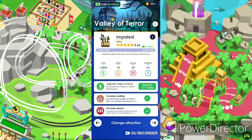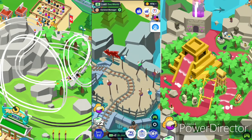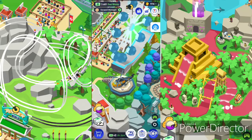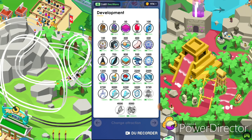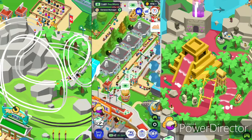We got the Valley of Terror with the inbuilt — let's show you guys that. Really fun. So the ferry wheel is on five star, and that's a lot. We are not at max but it's pretty good — got three upgrades to go, and that's all about the ferry wheel.